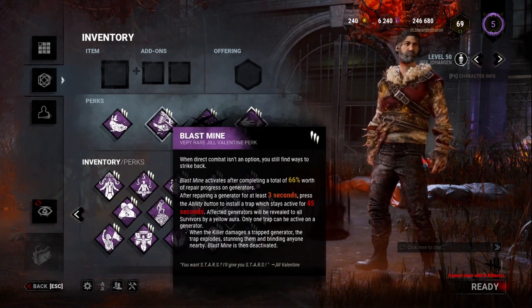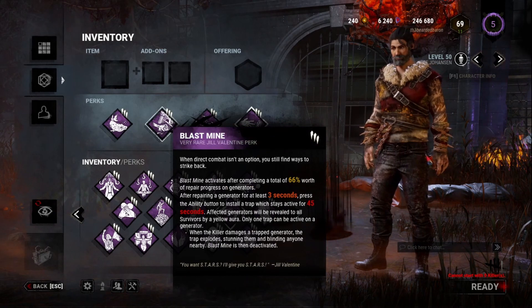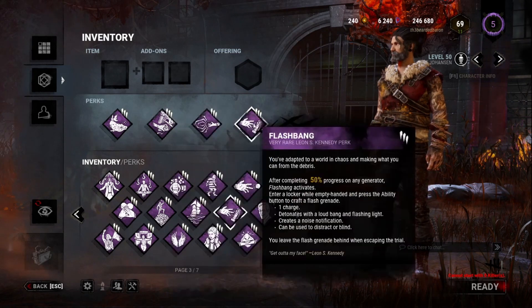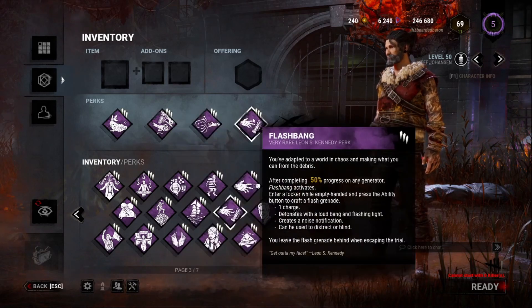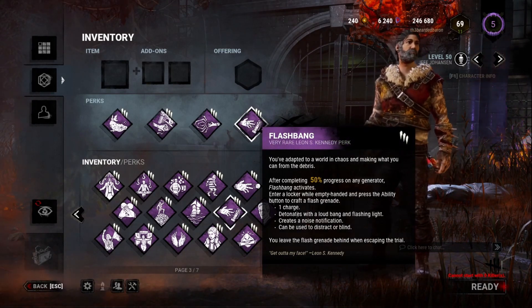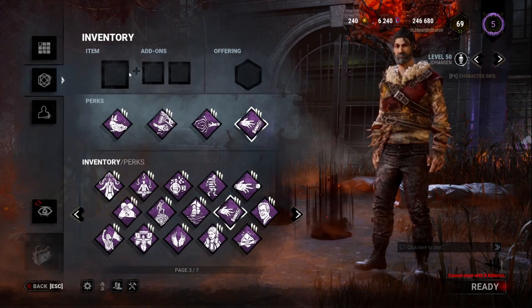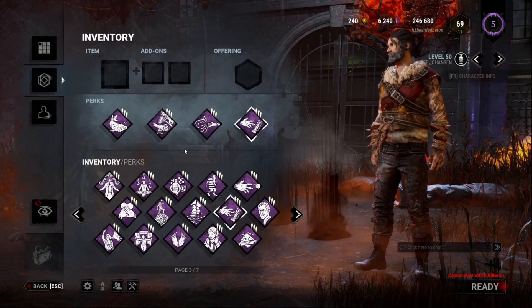Repressed Alliance works really well with Blast Mine — the Entity blocks the generator for 30 seconds, then the killer returns with 15 seconds remaining thinking they can kick it, and they get blinded instead. Flashbang is a Leon perk: after completing 50% of any generator, you get a charge. Just step inside a locker, hit the active button, and you'll receive a flashbang as long as your inventory is empty. This build is very annoying against killers and I highly recommend it.